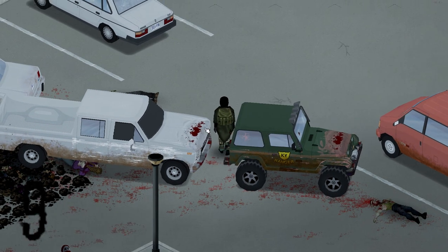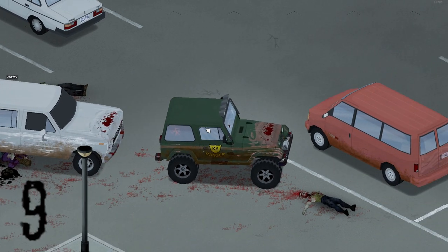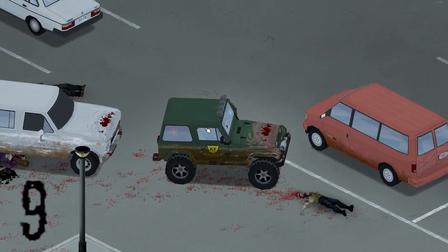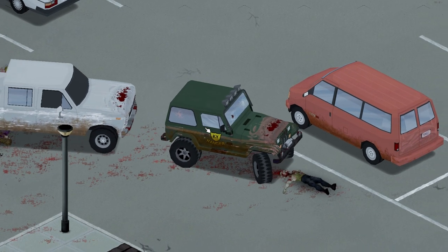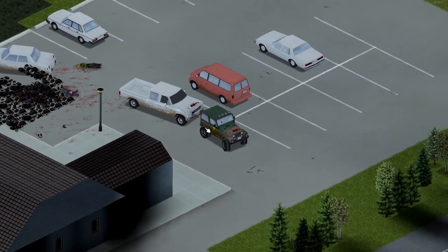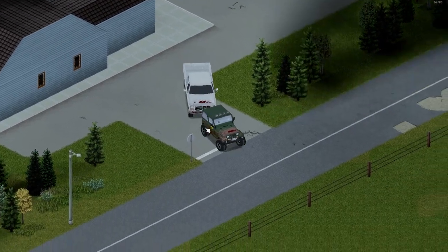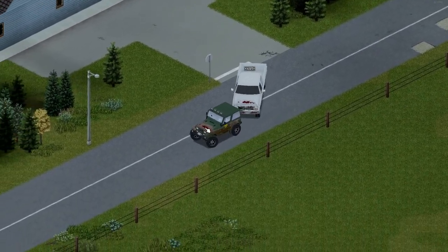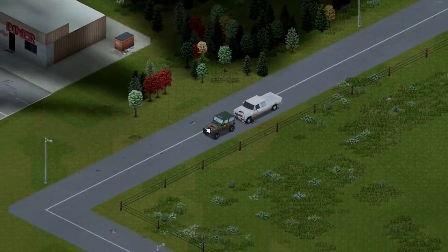Coming in at number 9: did you know you are now able to tow vehicles in vanilla Project Zomboid? To do so, all you need to do is go up to the back of a vehicle and press V to open up the context menu. We just want to attach this Jeep to this truck, and that will allow us to hop back into the driver's seat of this Jeep and pull this truck to our base. This works for any vehicle whether it's working or broken down. Also, utilizing brake boosting that we learned earlier, we are able to do this at fast speeds.